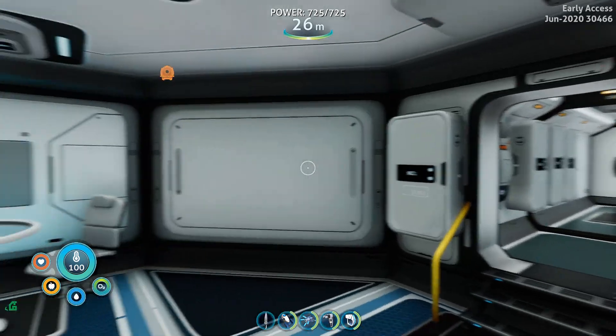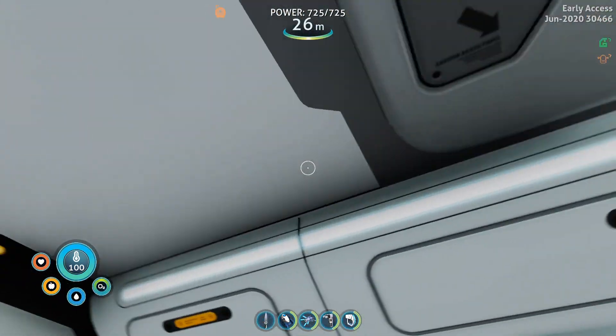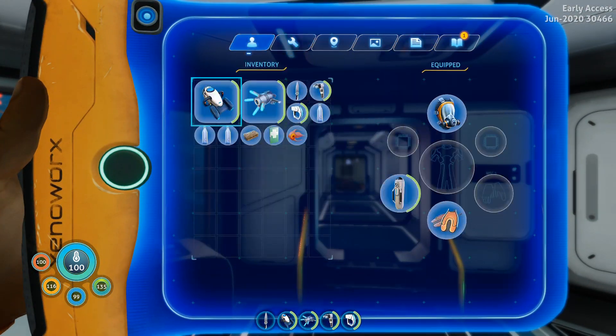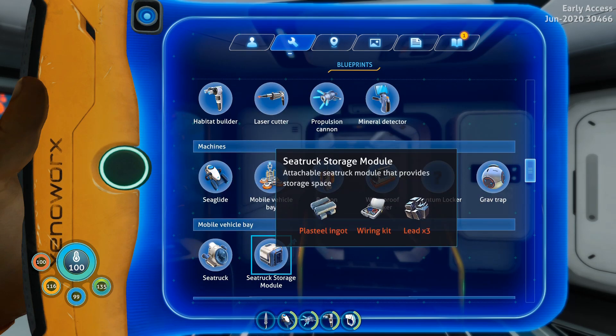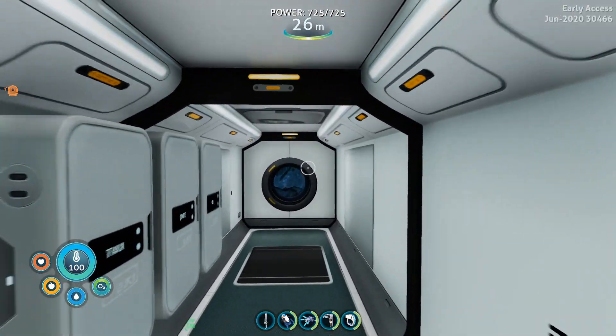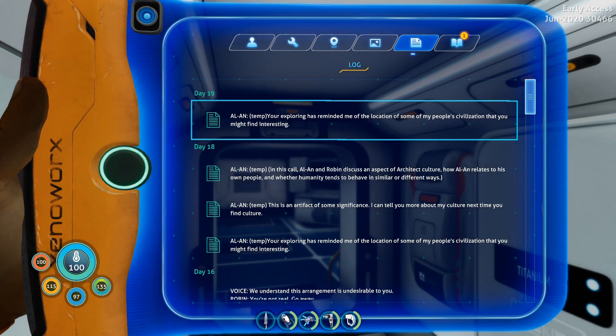What's up everybody, Spare What A Gun here from Sleepless Nights with another episode of Subnautica Below Zero. When we left off in the last episode, we managed to make the sea truck. However, I didn't get around to the cargo or storage module. I've done a little bit of resource gathering off camera and got enough for the lead and wiring kit, but I don't have the lithium I need. Almost as soon as I booted up the game, I got a message from Alan — it says your exploring has reminded me of the location of some of my people's civilization that you might find interesting.